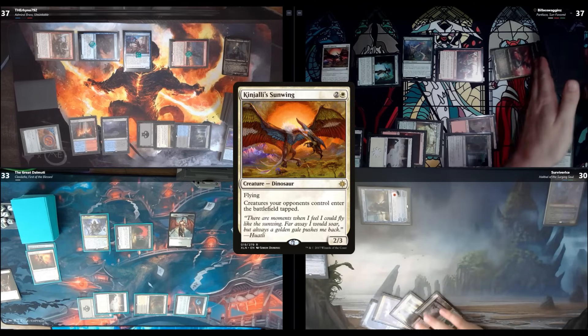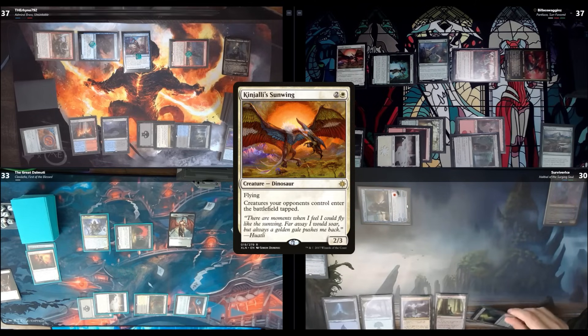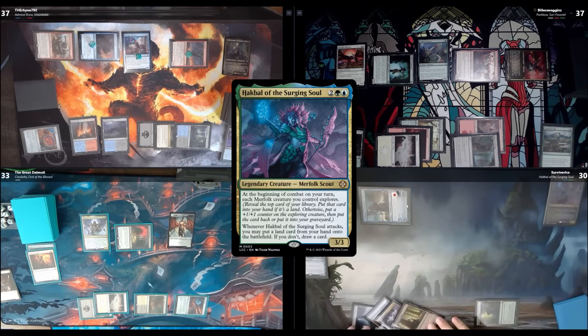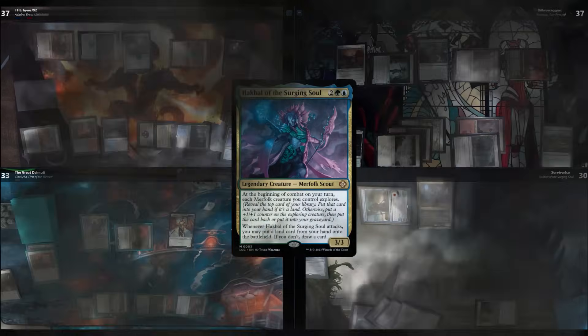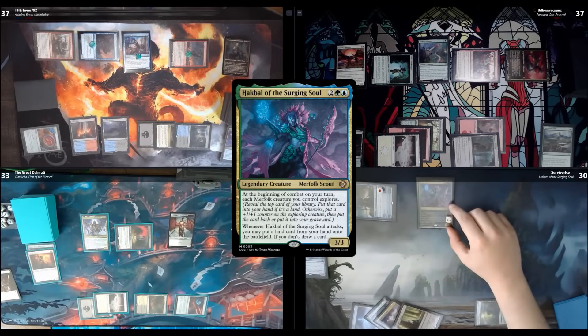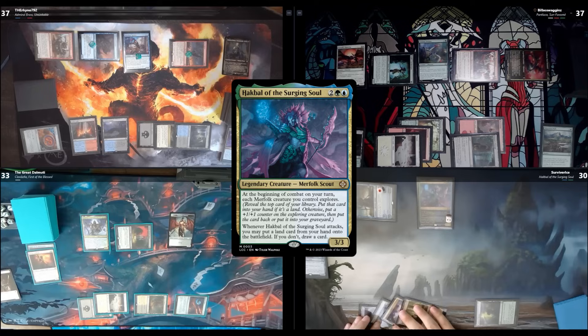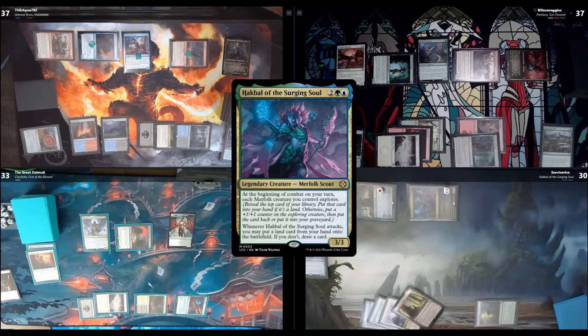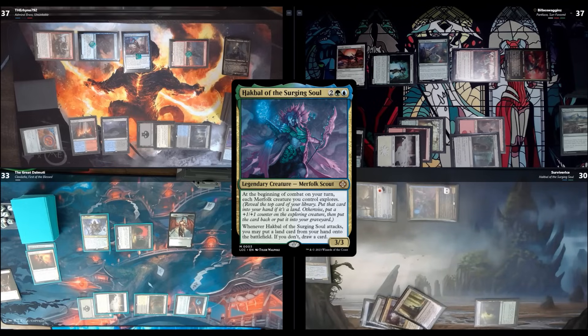You know what that means, Devin. I'll place Llanowar Reborn, then cast my commander — it gets the +1/+1 counter removed. Because of Coral Helm it gets +2/+2. It enters tapped because of Kinjalli's Sunwing. I get to explore — all of my Merfolk explore, so I have two. One of them gets a +1/+1 counter since it's not a land. That's my turn.